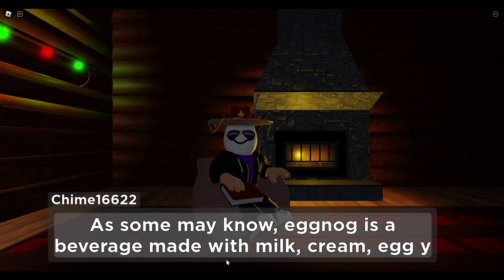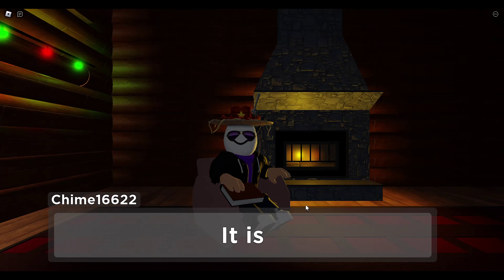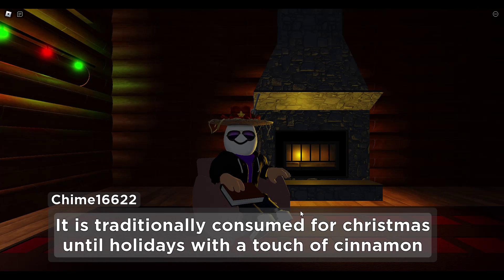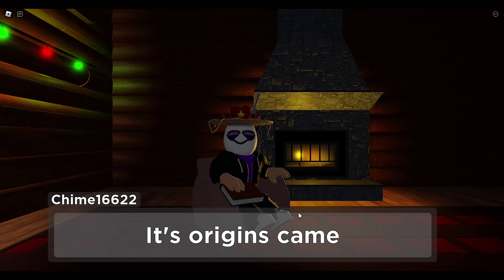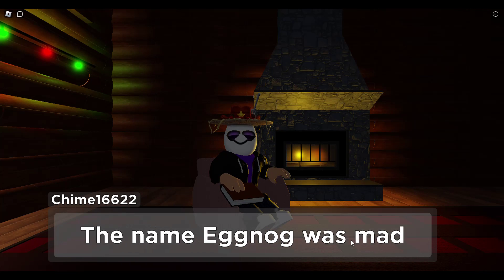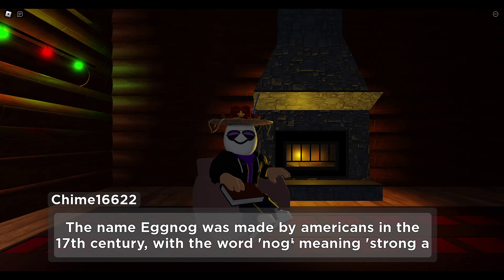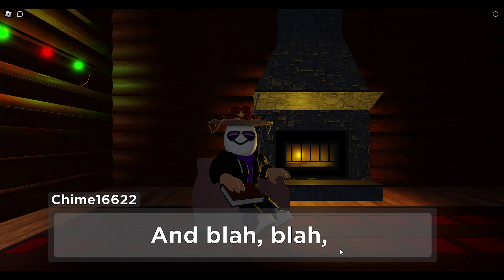As some may know, eggnog is a beverage with milk, cream, egg yolk, and sugar — so it wasn't cartons of milk, it was just eggnog. It's traditionally consumed for Christmas and other holidays. Its origins came from Britain in the early medieval ages where it was named 'posset.' So we're getting a mini history lesson here — that's nice. We get to know the history of eggnog.